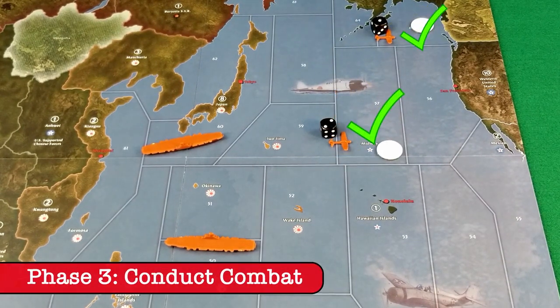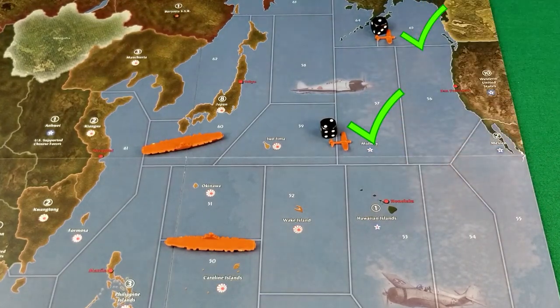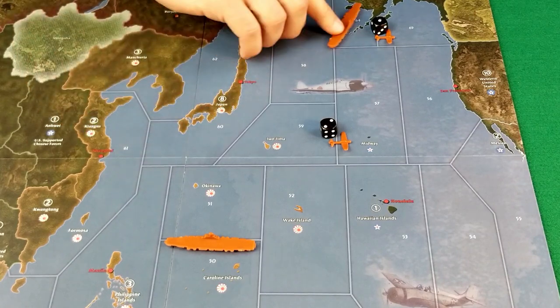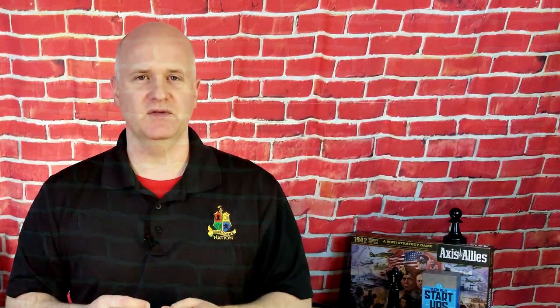For this example, let's just assume that in 57 the Japanese destroyed the carrier and both fighters and lost all but one fighter. And let's say that the fighter sank the destroyer in 65 and then killed the undefended transport. Now we've got two fighters that need a place to land. Sea Zone 57 is now friendly, so the carrier in 60 can move out there and have both fighters land on it. That carrier could also move to 64 and grab them. The carrier in 50 could get involved. As you can see, there's a lot of ways to go. Hopefully this shows you the flexibility that carriers can give you.